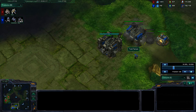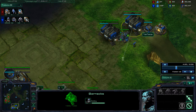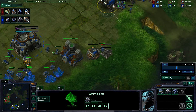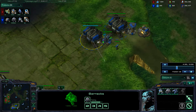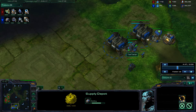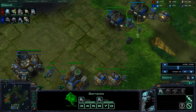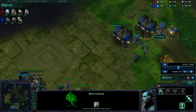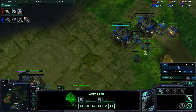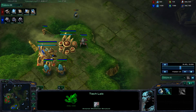It's an awful lot of SCVs to pull, but that's okay. He let you kill his probe, so it all worked out in the end. I see that you delayed this supply depot — that's good, good times. You seem to have a lot of gas, and having a lot of gas could be an indication that you got concussive shells first.